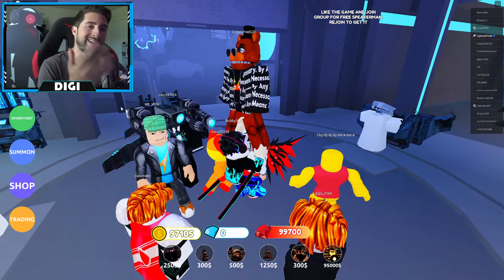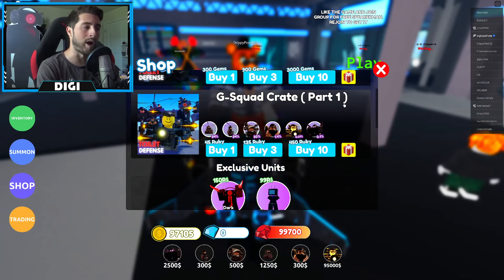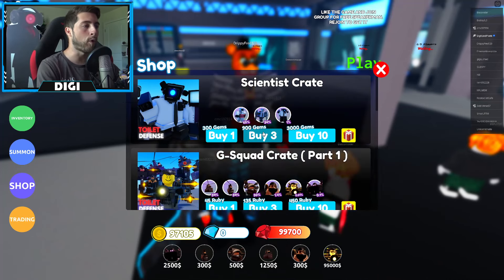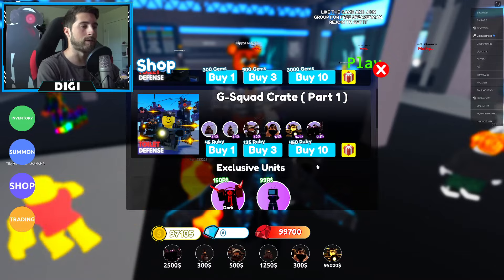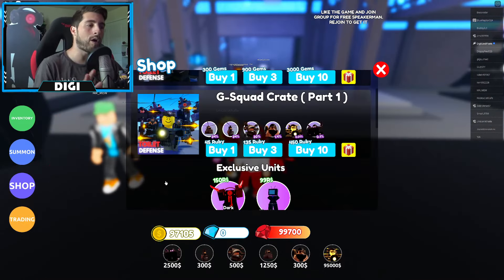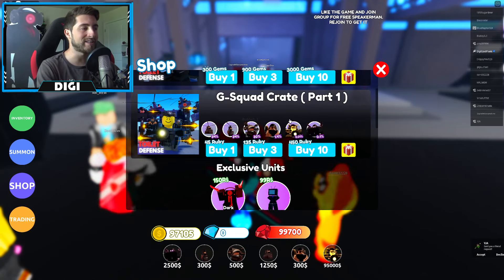Just to remind you guys, this lobby was given permission to the creator to use — they did not steal it from Suited Dev, this is all allowed. We have a brand new update. If we go to the shop, last time we checked out the Scientist Crate, now we've got the G Squad Crate Part One with six units you can possibly get. To open these crates you need rubies — the red ones, as opposed to gems which are the blue ones.